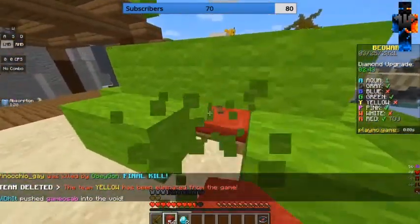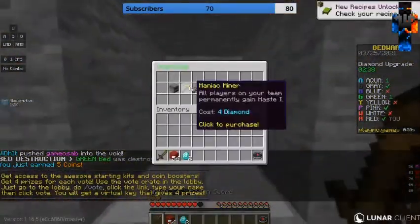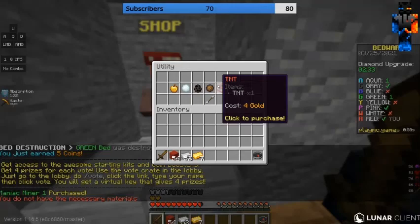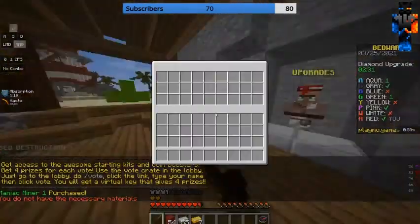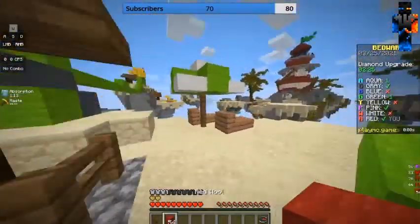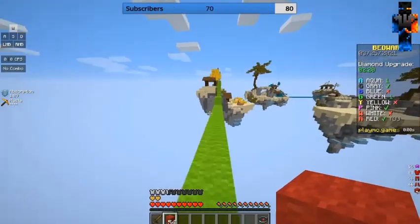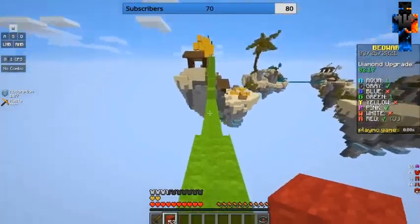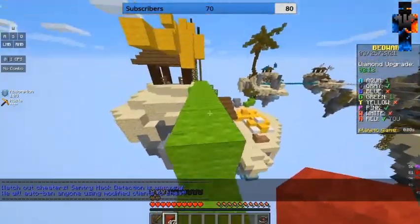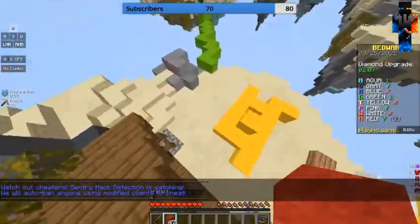Didn't I just kill him? How is he not at his base? Whatever, let's get some sharp. Okay that was an accident. Yellow just got final killed too, so I'm just gonna go over and finish the green guy. He's here — I see him, he's trying to bridge. I'm wasting my time, he's going going going — he's not very good at bridging but he's gonna get there.